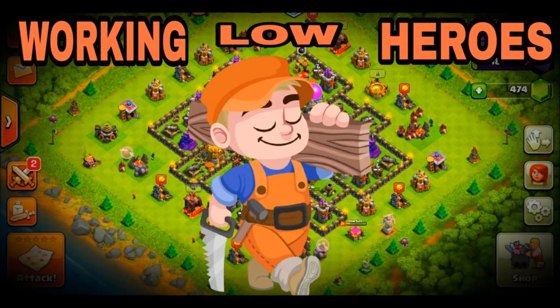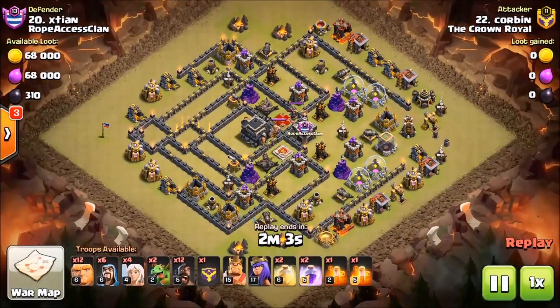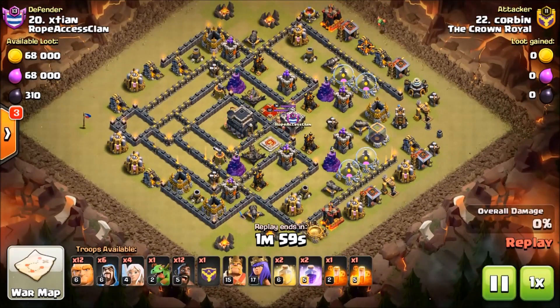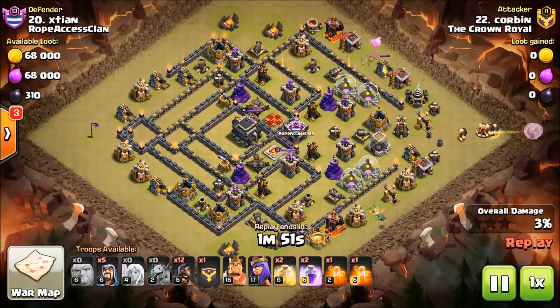What's up everybody, it's your host Kurt Dragoon. Today we're going to go over low-level hero attacks. I'm going to show you how to work those low-level heroes, and I've got some strategies I want you to pay close attention to. Each one of these strategies caters to low-level heroes. We're going to start with Corbin, who's got a few hits in this video. Corbin is from the clan called the Crown Royal — those guys are quite skilled at using their low-level heroes.